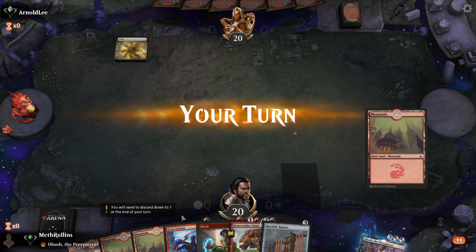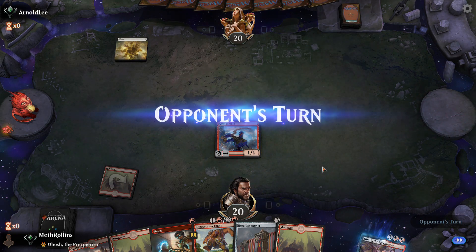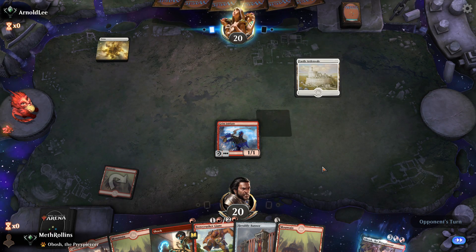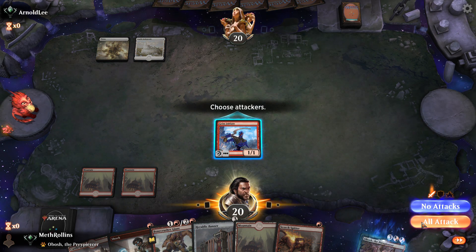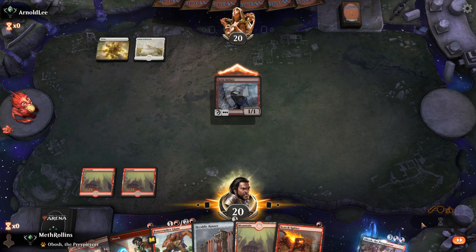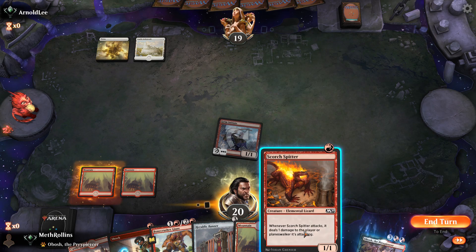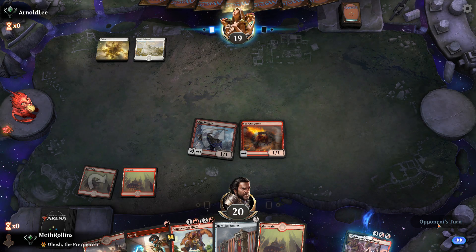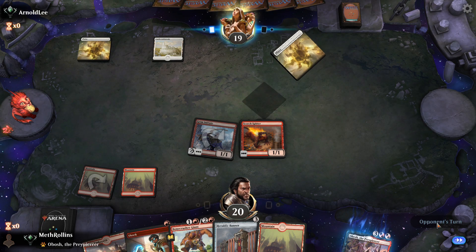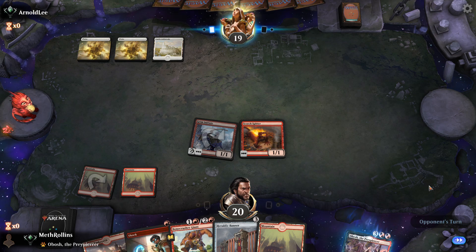This is not the perfect hand but we'll keep it. Opponent is just not playing things, which is interesting. We'll put down our Scorched Spitter and pass the turn. They must have a Shatter the Sky in their hand or something.